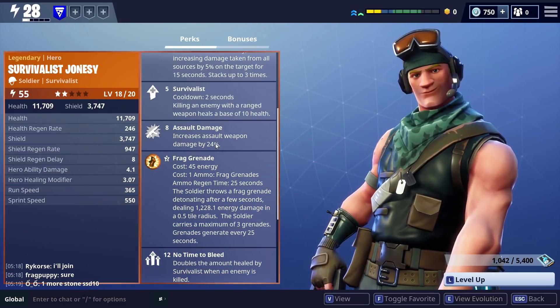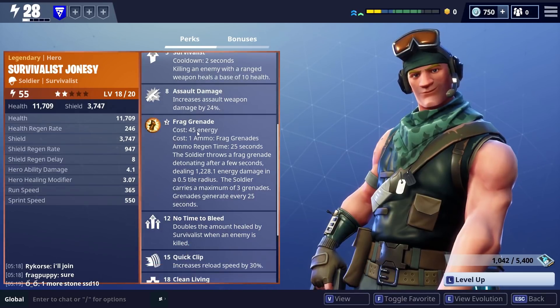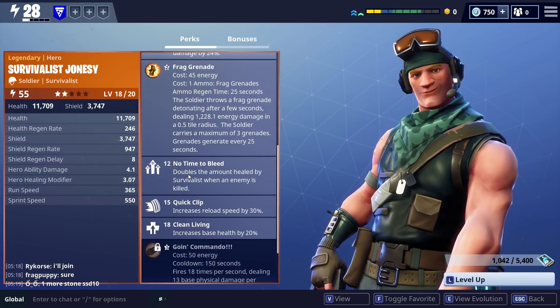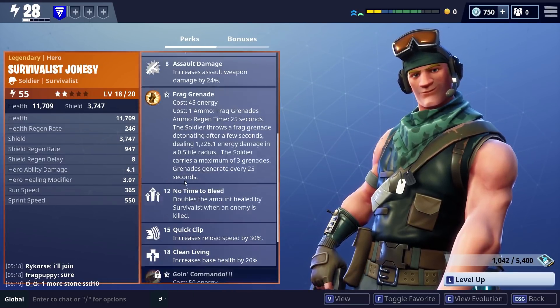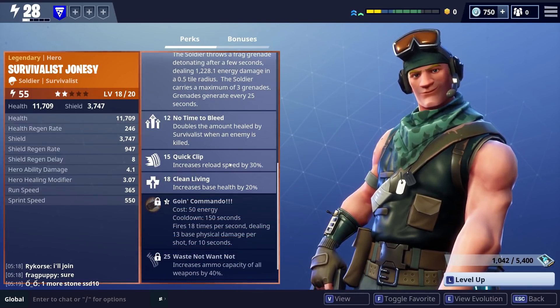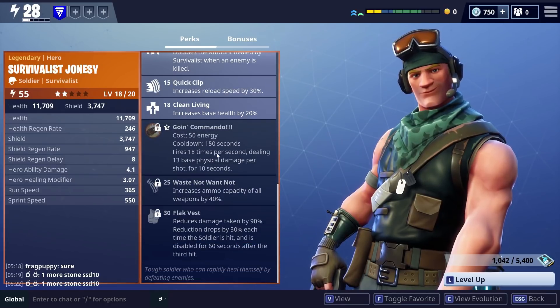At level 8, Assault Damage increases assault weapon damage by 24% - that's massive, and weapons are king in the Fortnite meta right now. You get Frag Grenades at level 2, which are absolutely fantastic. No Time to Bleed doubles the amount healed by Survivalist when an enemy is killed - it doesn't tie in super well but gives a little more survivability. Quick Clip increases reload speed by 30%, which is massive if you're getting overrun.